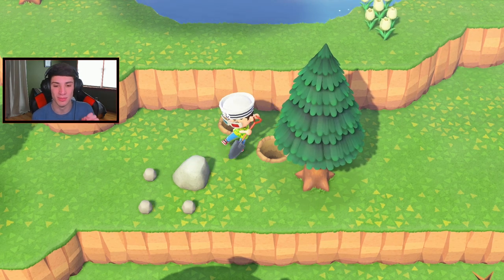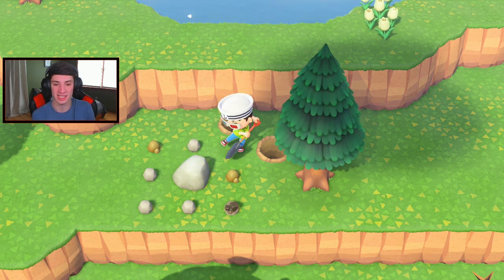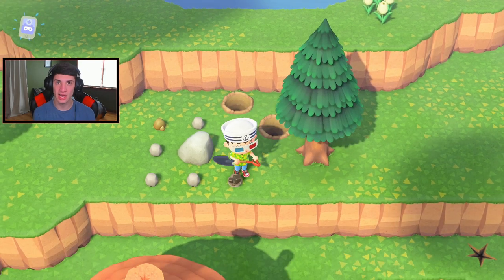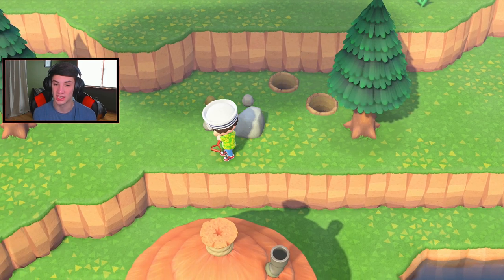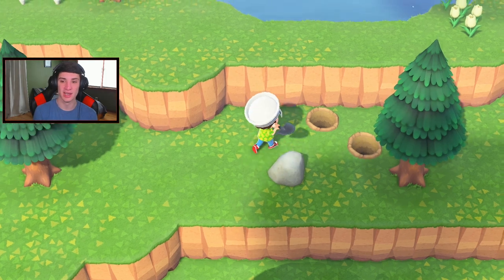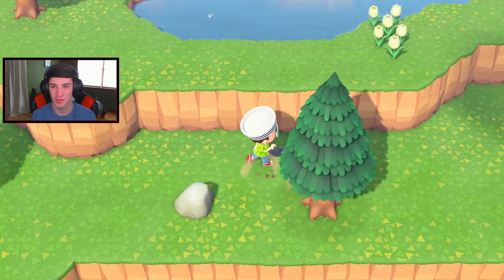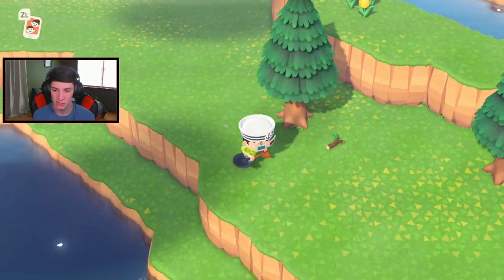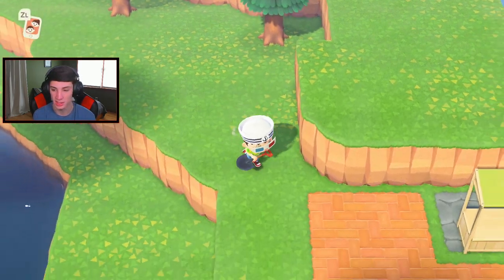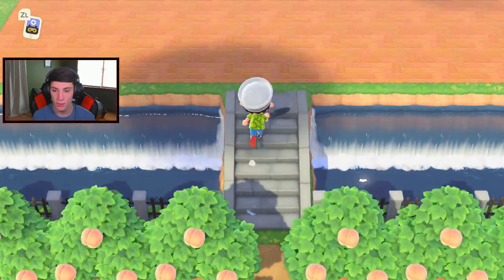My island's an absolute mess right now - I have houses all over the place. In order to finish up everything I have to move a house, move the Able Sisters shop, and move the museum. I do not do time exploits, so it's like I have to wait three days for things - it's getting a little wack. Hopefully by the next video we'll have most of that done. I also want to destroy a bridge today and possibly make a new one.